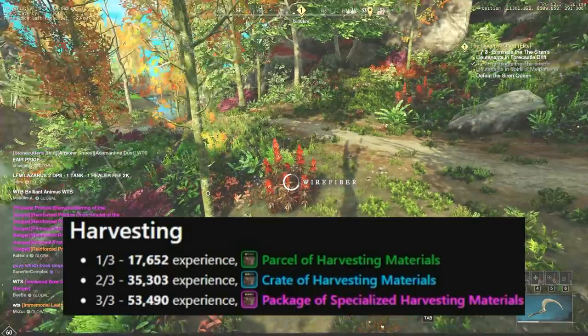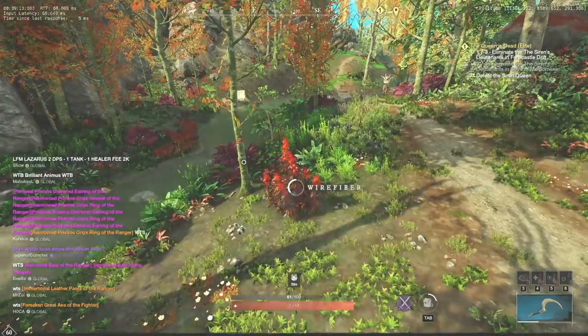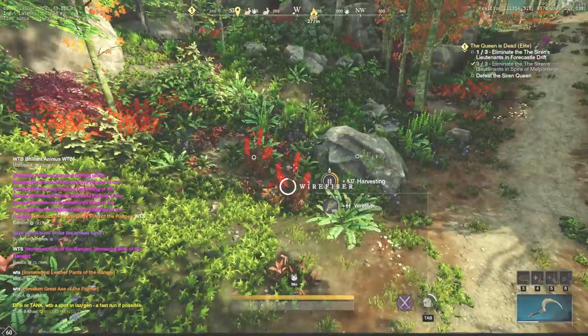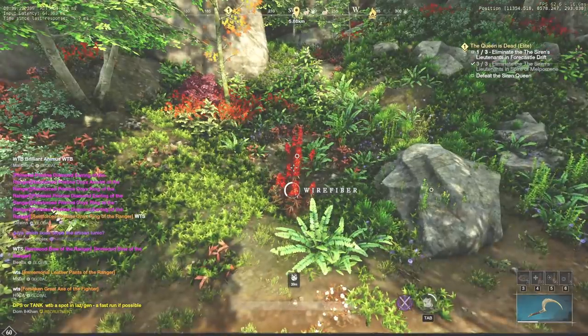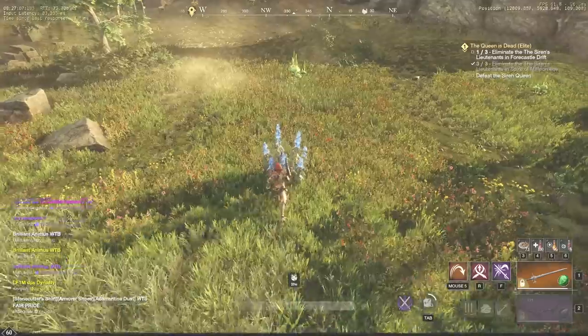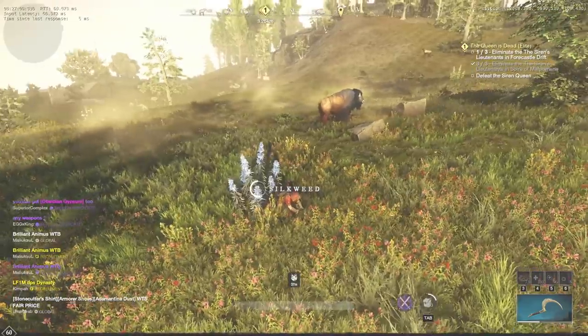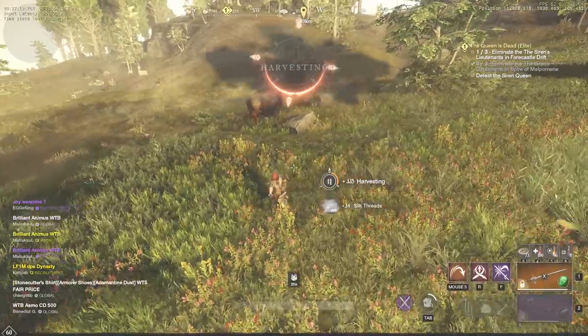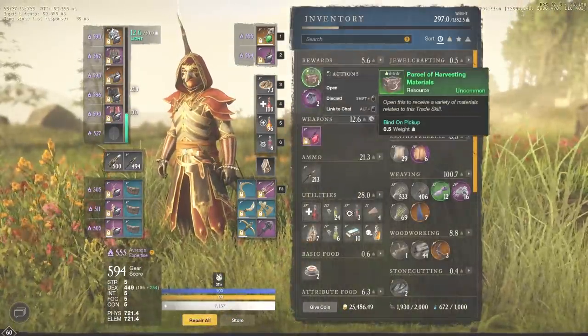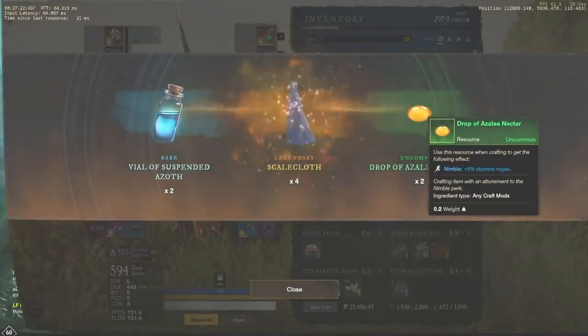Harvesting requires 17,000 experience. Unfortunately, wirefiber does not give as much experience as ironwood, and the best route in Eddingrove will have competitors almost 24-7. But it is possible to find alternative routes, for example to farm silk on the north of Morningdale, or fibers near the Hermit Shrine in Windsward. On average, you will spend from 20 to 30 minutes to get Emerald Gypsum by harvesting.